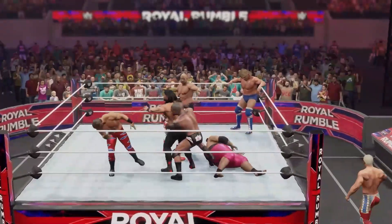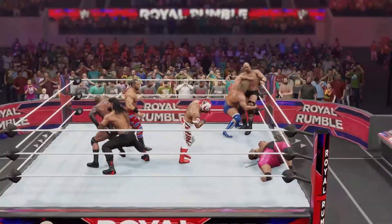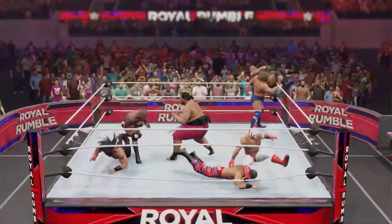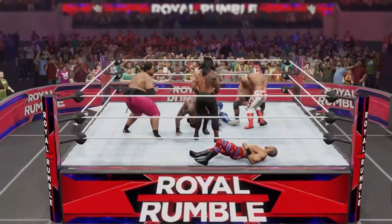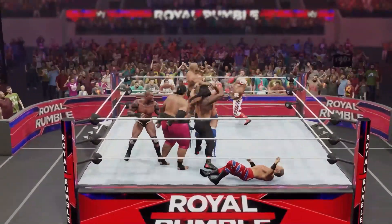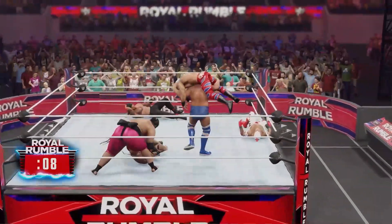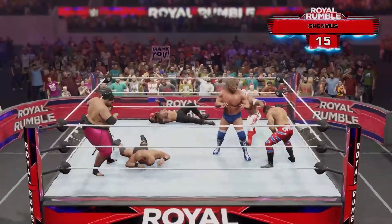Stone Cold Steve Austin right into his groove here. As soon as he enters the rumble, the Texas Rattlesnake is all over everyone. Hacksaw from behind looking to get one over on Austin. Orton and Hacksaw are now actually the longest men to have been in this rumble so far, starting at one and two. Yokozuna looking to eliminate Orton — and a Samoan drop to the outside — down goes Orton! Benoit at the hands of Hacksaw, who's still in this at number one, as we enter Sheamus, the Celtic Warrior.